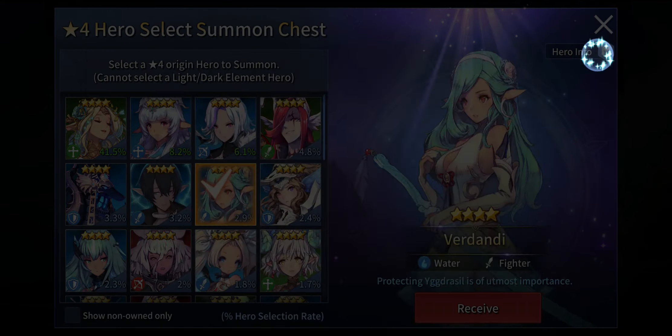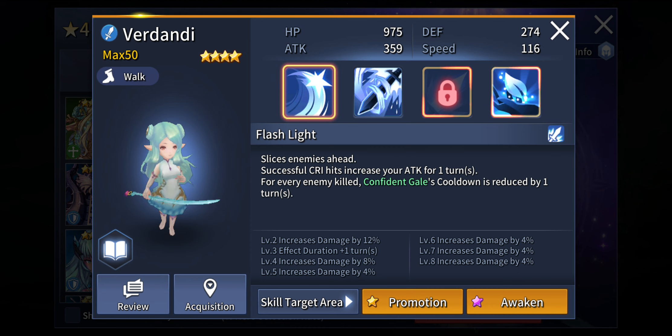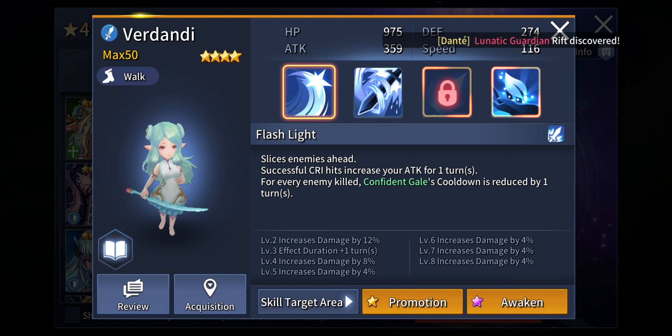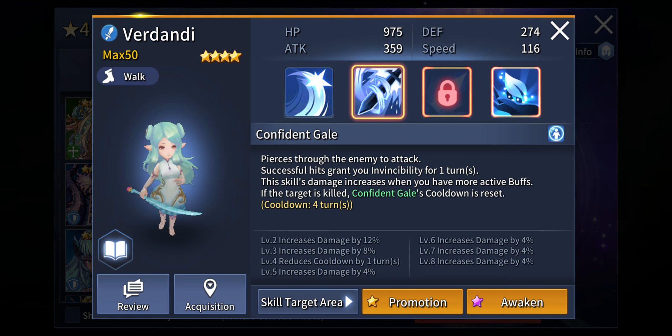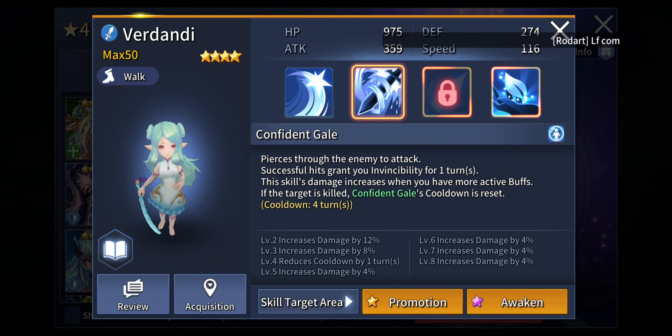The next unit is Verdandi — also called Emilexy — and she is unforgiving. She can really deal some amazing damage. Successful crit hits increase your attack for 1 turn, which is definitely amazing as a DPS hero unit. For every enemy killed, Confident Gale's cooldown is reduced by 1 turn. Her second active skill, Confident Gale, pierces through the enemy to attack — successful hits grant invincibility for 1 turn, meaning you will not receive any damage for that turn. This skill's damage increases when you have more active buffs. If the target is killed by this skill, its cooldown is reset right away, so you can use it again in the next turn.